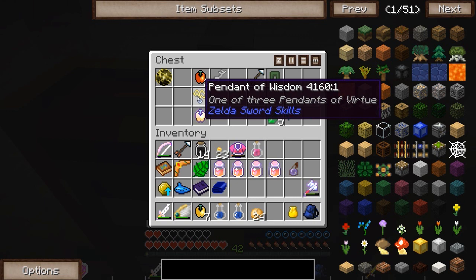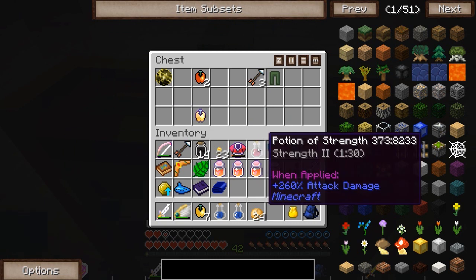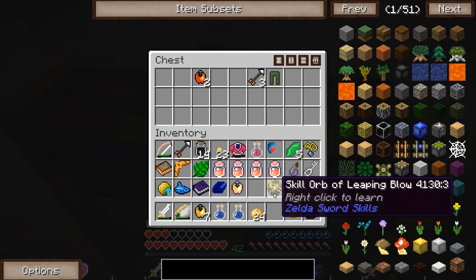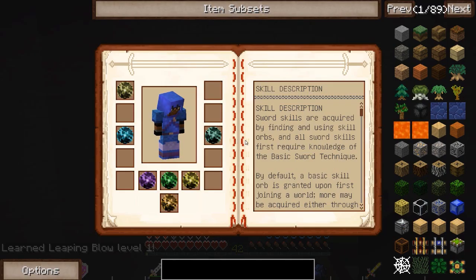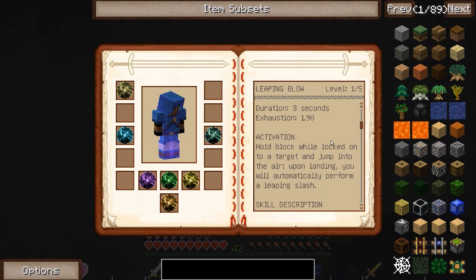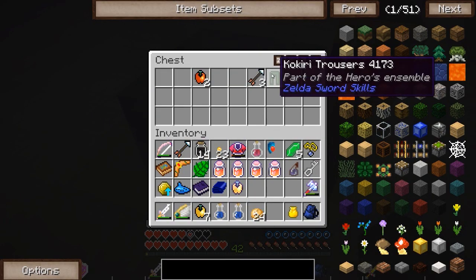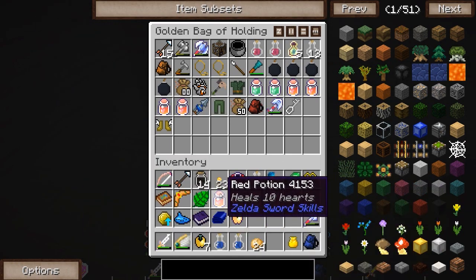Virtuous hero! Check it out — look at all the experience. Rising cut level two! That didn't take long at all. I will be more than happy to take all of your experience. And the warp stone. Really was not bad in here. We got the pendant of wisdom — we only need one more left. A little bit of rupees, another key, and a nice golden apple. And a skill orb of leaping blow! Leaping blow: hold block while locked onto a target and jump into the air — upon landing you'll automatically perform a leaping slash. That sounds pretty awesome.